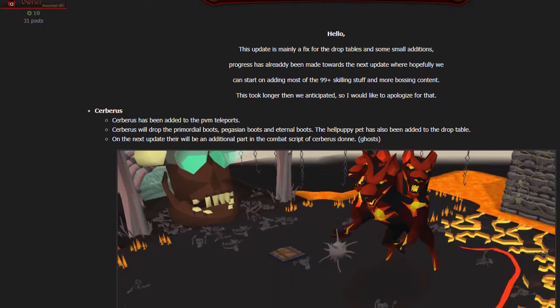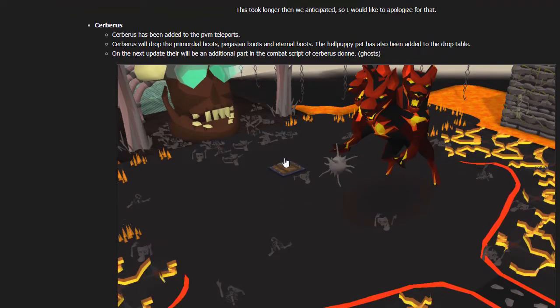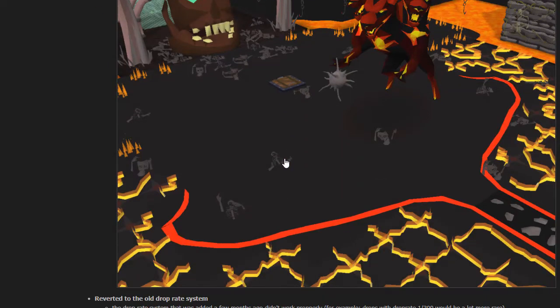Starting off with Cerberus — Cerberus has been added to the PVM teleports. It will drop the Primordial, Pegasian, and Eternal boots, which are best-in-slot boots. The Hell Puppy has also been added to the drop table as the Cerberus pet. There is one part of the combat script still missing, which is the Ghost mechanic, but that will be added with the next update.